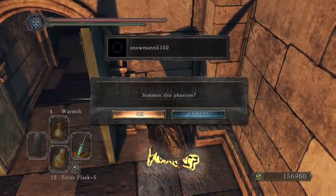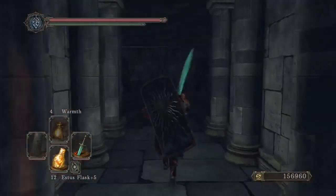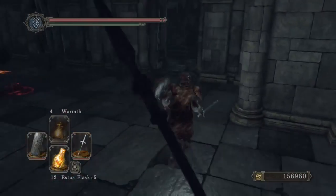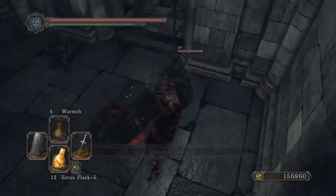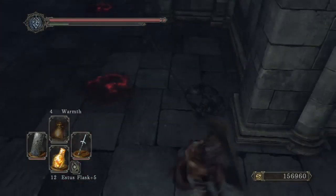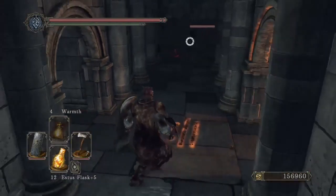Number 5 is Drangleic Castle. I didn't get enough footage of the outside because I didn't want to fight everything, so I'm showing the inside hallway to show how dark and eerie it looks. This is also home to the Last Giant — the trio fight — and the Dual Dragonriders. And that is my top 5 coolest places in Dark Souls 2.